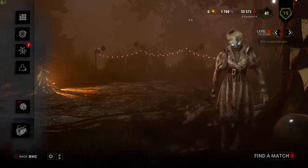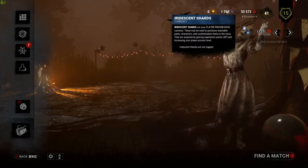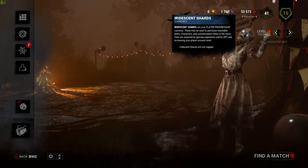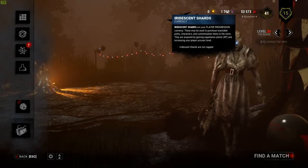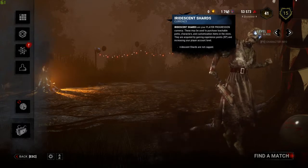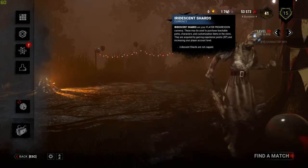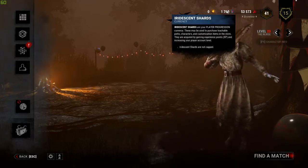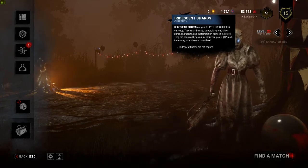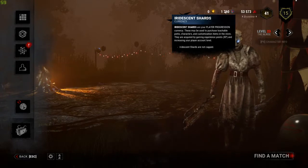That's how you earn them. Reading the in-game text here basically answers the third question — what can you spend them on? It reads: 'Iridescent Shards are your player progression currency. These may be used to purchase teachable perks, characters, and customization items in the store. They are acquired by gaining enough experience points and increasing your player account level. Iridescent Shards are not capped.' So you can spend them on three things: perks, characters, and customization items.